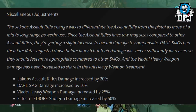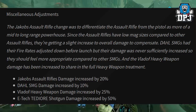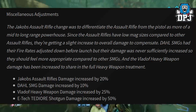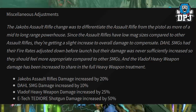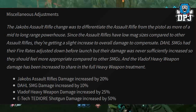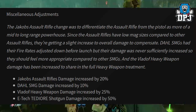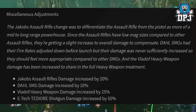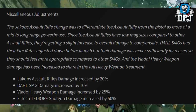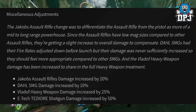Other adjustments: The Jakobs assault rifle change differentiates the AR from the pistol as a mid-to-long range powerhouse — since they have lower mag sizes compared to other assault rifles, they're getting a slight damage increase to compensate. Dahl SMGs had their fire rates adjusted down before launch but their damage was never sufficiently increased, so they should feel more appropriate compared to other SMGs. The Vladof heavy weapon damage has been increased to share in the full heavy weapon treatment. Jakobs AR damage increased by 20%, Dahl SMG damage increased by 10%, Vladof heavy weapon damage increased by 25%, and E-Tech Tediore shotgun damage increased by 50%.